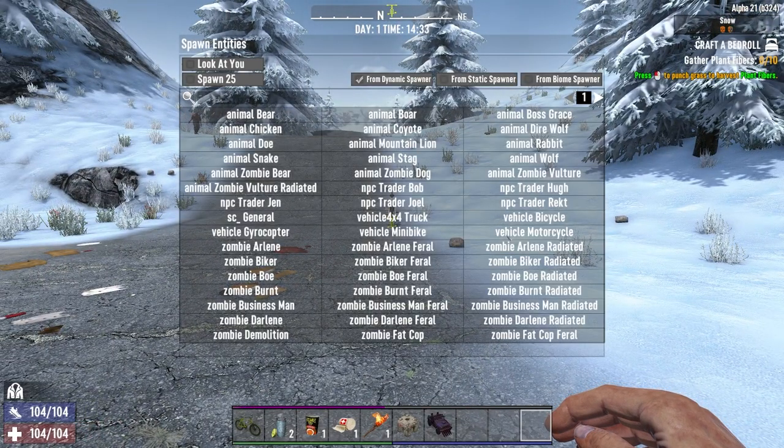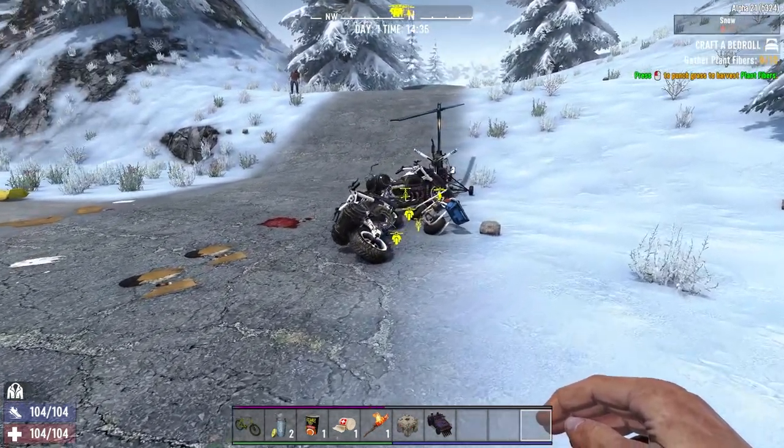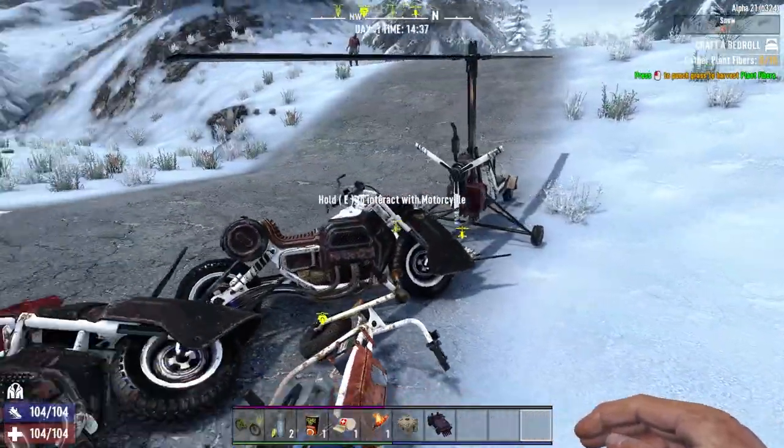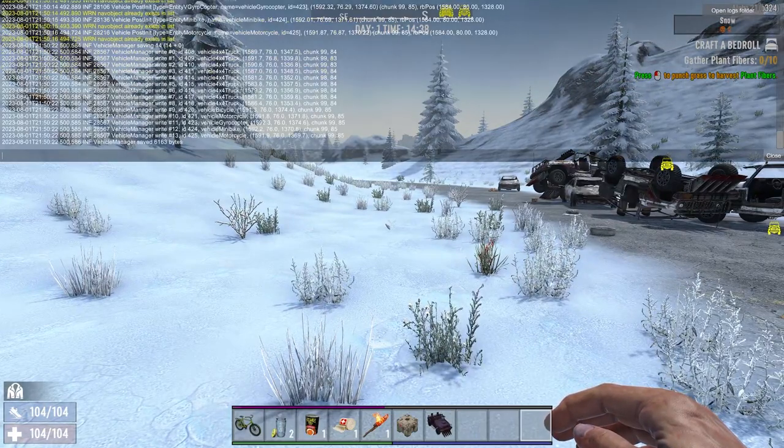You hit F6 and right there in the front are all the vehicles — you can pick whichever one you want: minibike, motorcycle, bicycle, all of them. Just click whichever one you want.